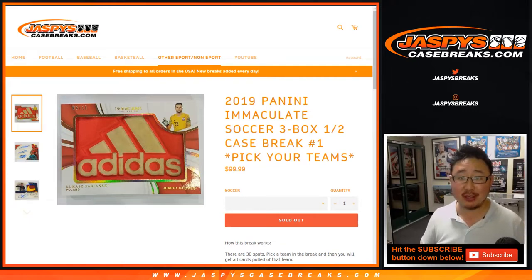Hi everyone. Joe for jazbeescasebreaks.com. Happy Friday. We're about to do some 2019 Panini Immaculate Soccer — three box, half case. Pick your team number one from jazbeescasebreaks.com. Second half already in the store, already selling out, so check it out, ladies and gentlemen.